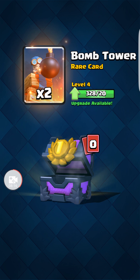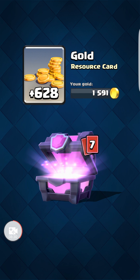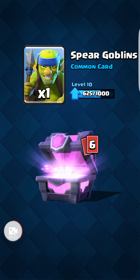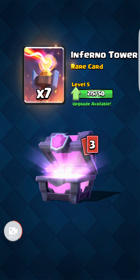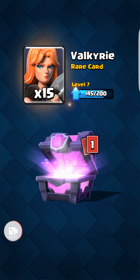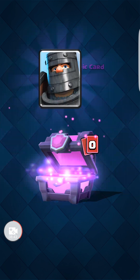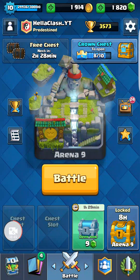Jump in that tournament quick before I forget. Drumroll please — Super Magic or just a regular Magical Chest on Halloween, let's see what happens here. Chunk of Gold, one Spear Goblin. Is it going to happen? Valkyries — that's not bad. Dark Prince — that's nice. Not what I was hoping for, but a decent little chest for a free battle chest.